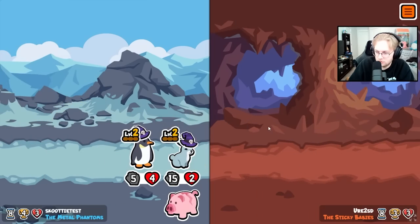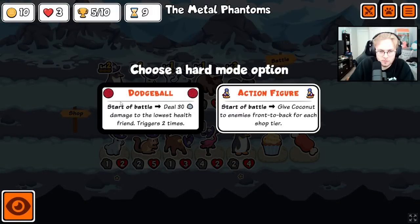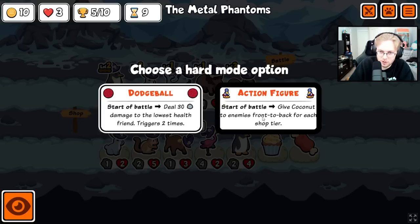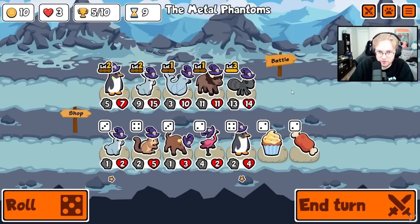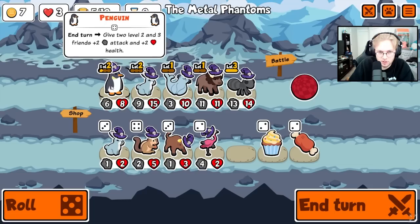Alright, what do we have? Dodgeball — we kill our weakest pets. I think we do it. Coconut seems insane — for each shop tier, that's five coconuts. Or we just lose two pets. I think we have to lose two pets. Kills the penguin and the seal, so not a big deal at all.